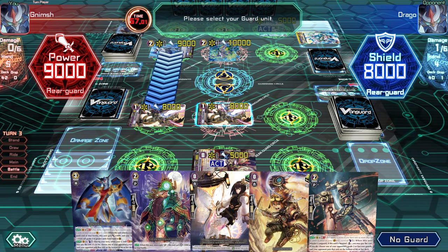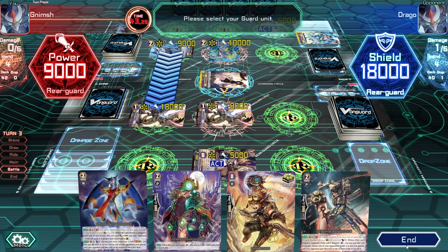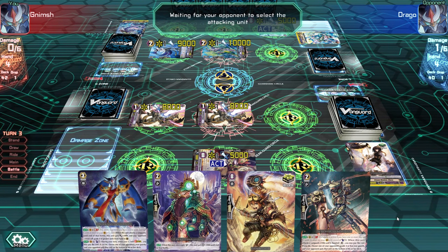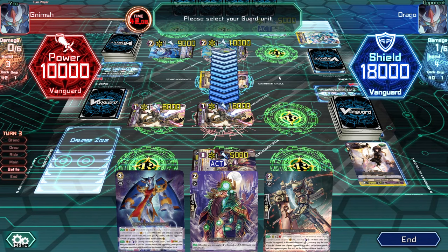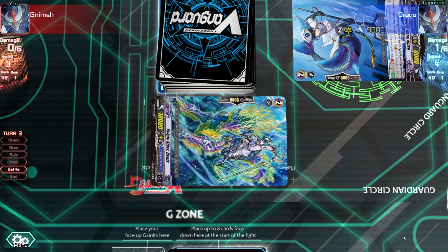Now he's attacking into my 8,000 guy, which I need to protect because it's a great booster in the future. So let's block that. And now he's going for the Vanguard — he only has one drive check and I can guard that as well. The question is, do I have Counter Blast I want to use? Basically, the ability that uses the damage zone. I don't think I really do, so we might guard from that damage as well. This is kind of like a perfect guard at the moment. He didn't get anything.